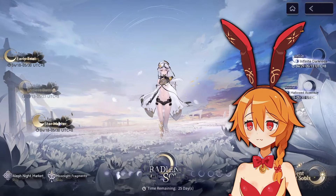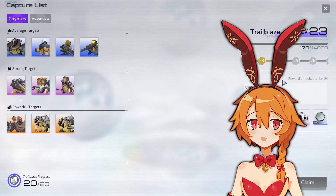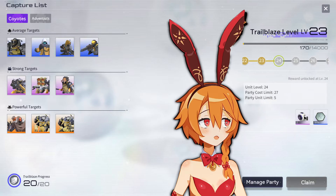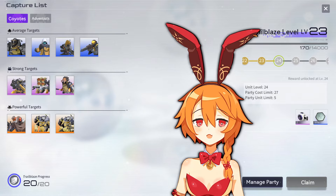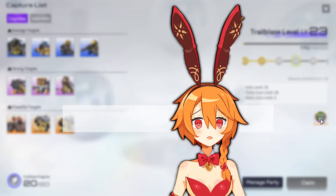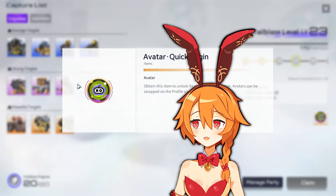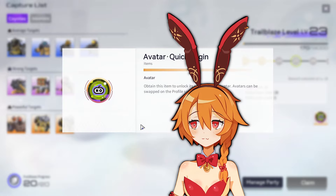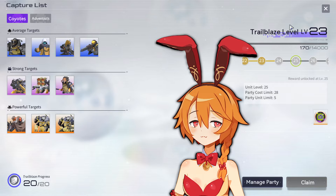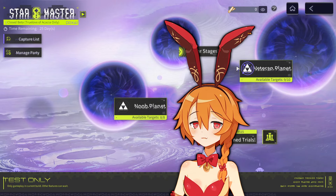For those who have been doing the Star Master Pokemon event, as you level up your Trailblaze level you'll get access to more Pokemon slots, more party limits and things like that. But if you get to level 25 you can earn a new avatar frame. Some people actually did not know about this — I didn't know about this until a week later. It's purely cosmetic but it will be going away once the event's over.